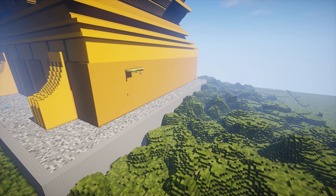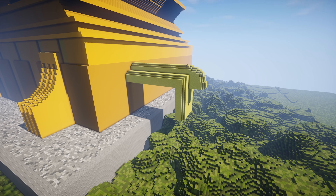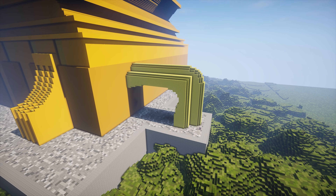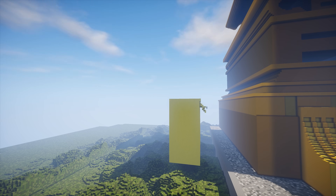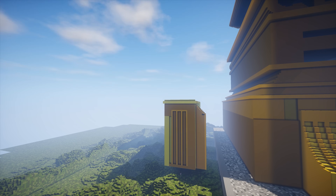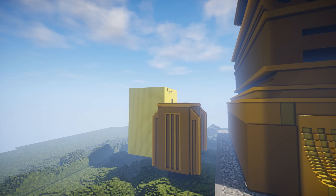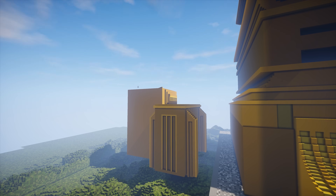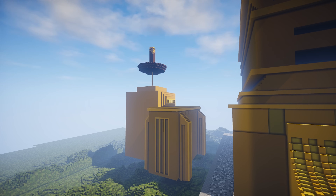After that, I add a few main details that connect to the main two lights. I'm only going to build the two non-moving lights in the scene because they are the most important ones. I use white stained glass and panes to give the appearance of light shooting out of the spotlights and into the sky.